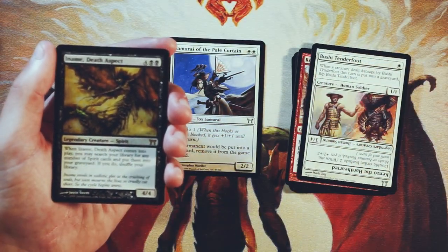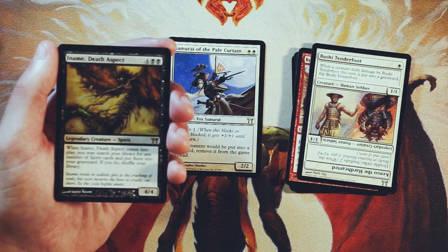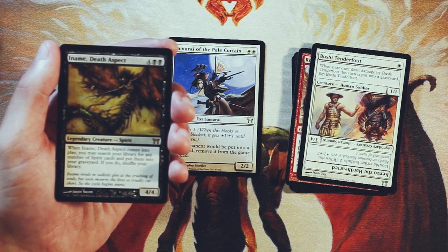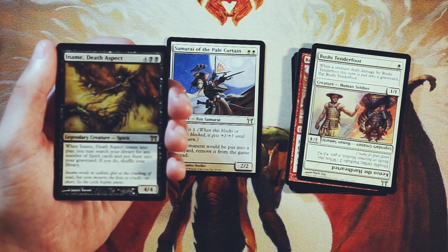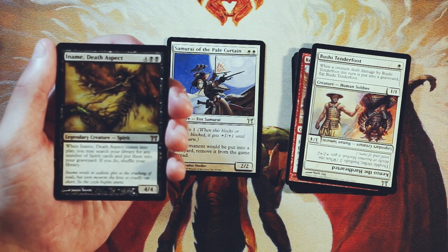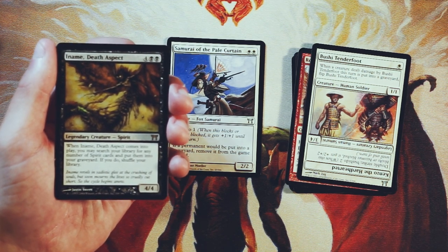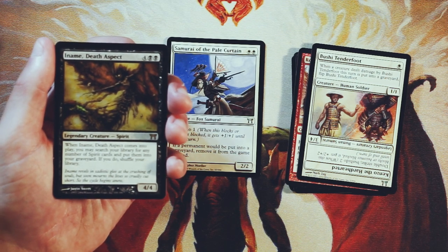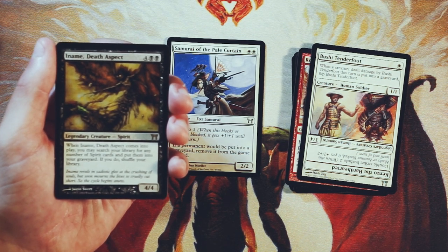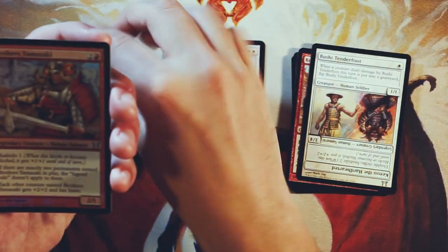Here's our rare: Iname, Death Aspect is a 4/4 for four and two black. When it comes into play, you can search your library for any number of spirit cards and put them into your graveyard — if you do, shuffle your library. The idea here is to use the soul shift mechanic to bring them back. This does not have soul shift itself, but obviously your other spirits are supposed to. I don't like this — it's a very build-around kind of card, and I don't like build-arounds that much in limited because you're either all in or you're just not going to end up with a good deck. It's still just a 4/4 for six at the end of the day — pretty bad. I don't actually think that's the pick at all.